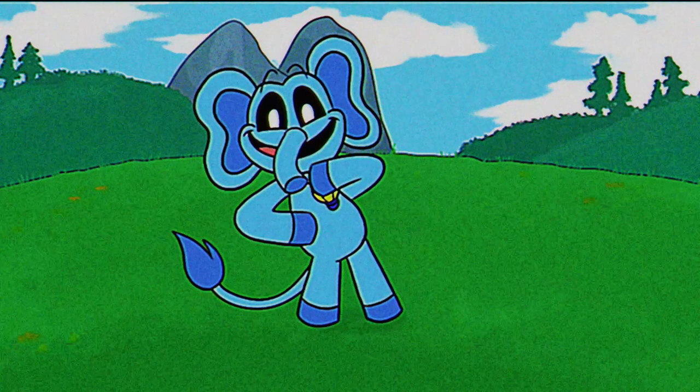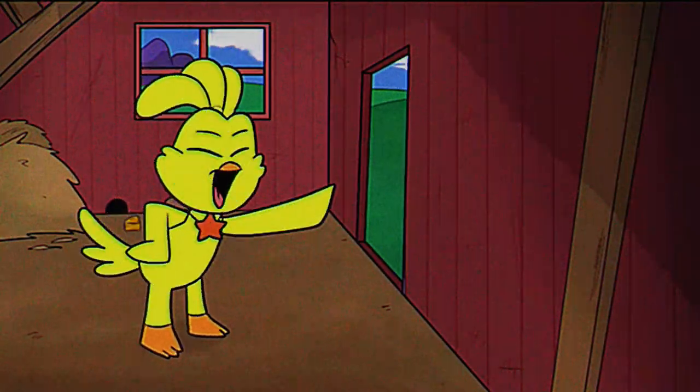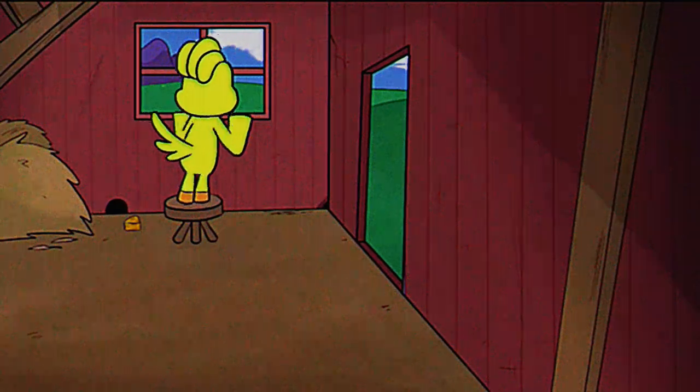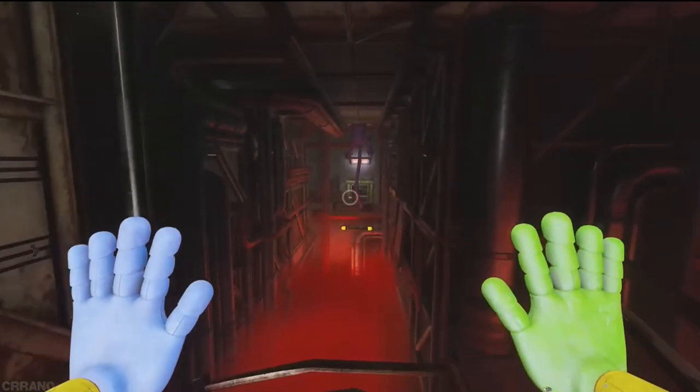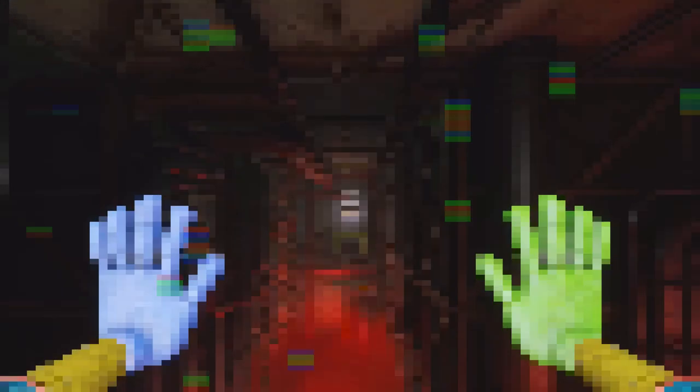We first see Catnap right when the game starts as he drops us into a slide. We don't see Catnap for a while after that, but we could get a small glimpse of him when he dropped us. As we can see here, Catnap is terrifying with a large gaping mouth, tiny white dotted eyes, as well as him being quite giant for a cat. We can't see Catnap for a while after this, but we do see very subtle events starring Catnap, such as when he climbed up into the vent — we can see his long tail.